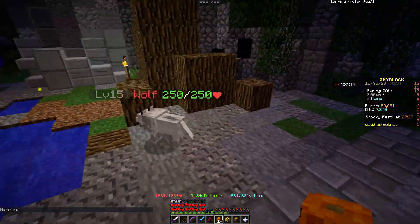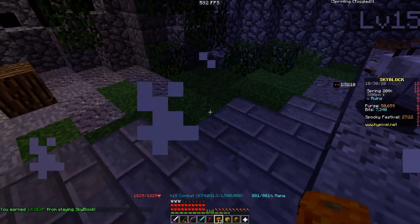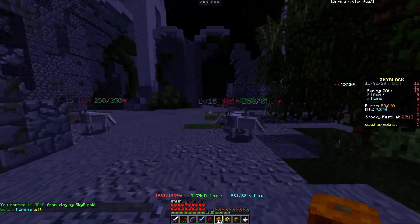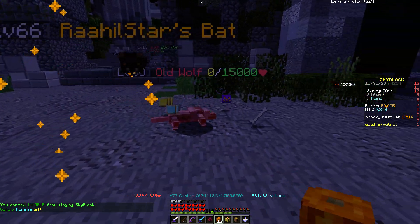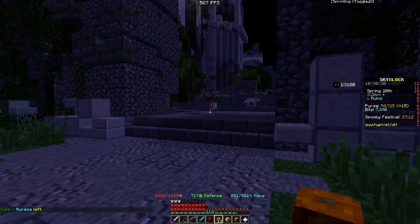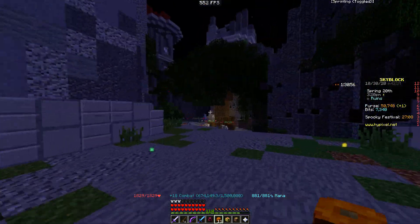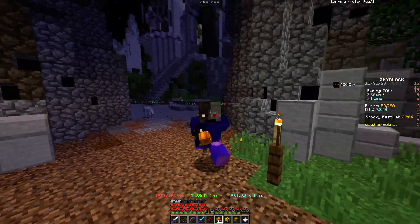There's a bunch of wolves right here. Let me just throw something at it. You can see I did like 17k crit right there — that was actually quite a few. So let's find a group of mobs. There's an old wolf right here — instantly one shot with this thing. This thing is really cool to use. Pack of wolves — check them out like that. That's pretty cool.